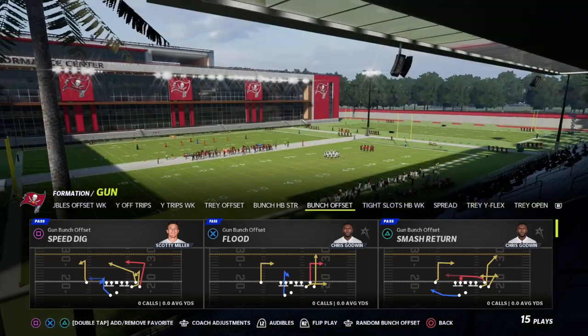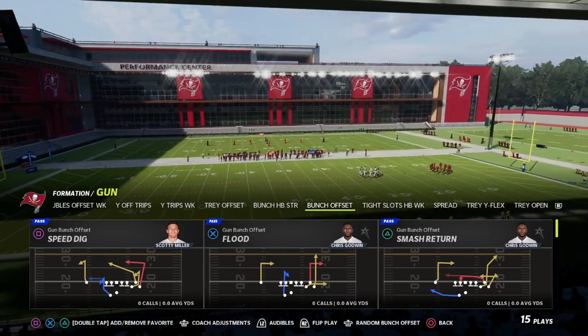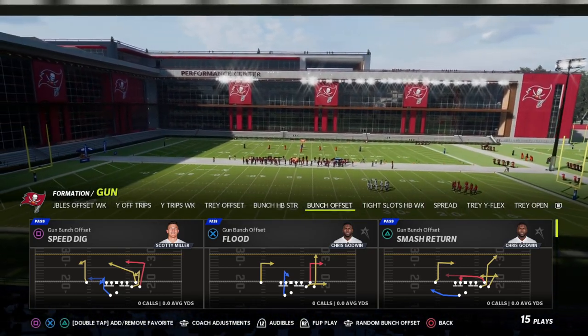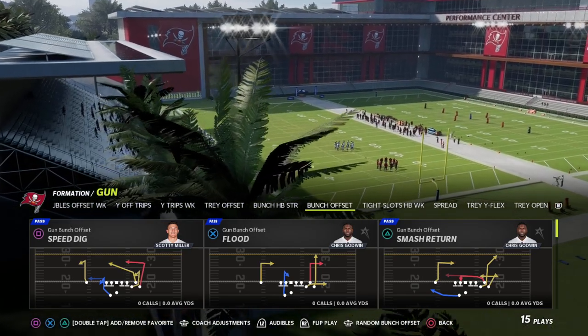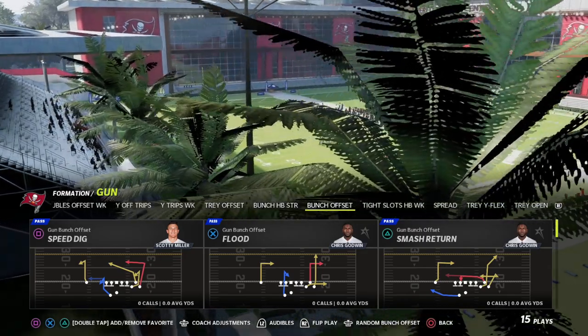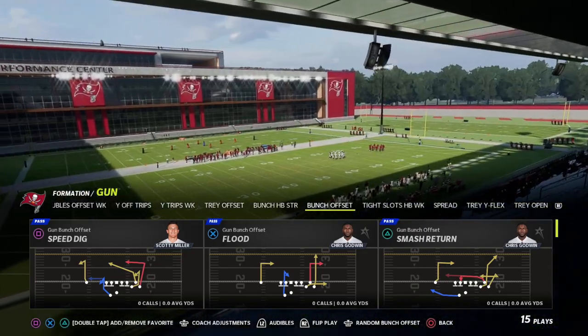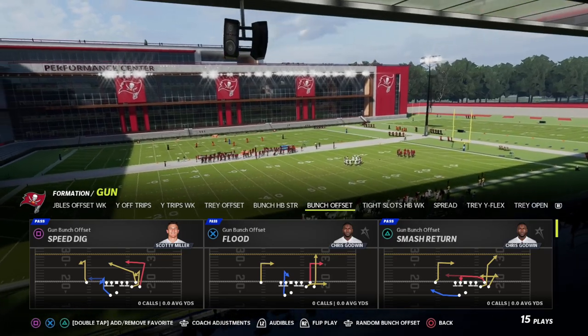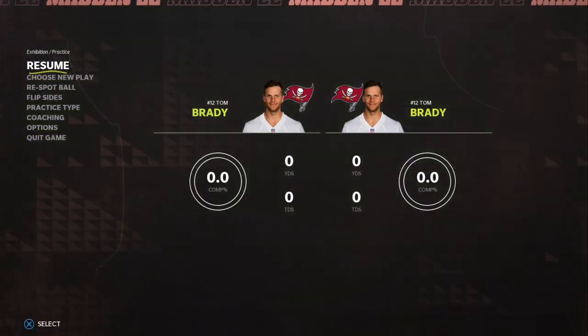The play we're going to be looking at today is from the Gun Bunch formation. You can find it in almost 80% of the bunch playbooks — the majority of them have this concept — and that is the Flood play. The reason we want to use the Flood play is because we don't want a corner route; we actually want this to be a deep out route, a 15-yard out route, and we're going to center this concept around that.